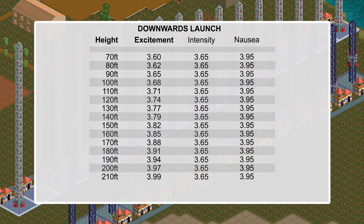Intensity and nausea ratings seemed to stay at exactly the same level regardless of ride time and ride height. This meant that the excitement rating was free to climb based on the increasing ride height.